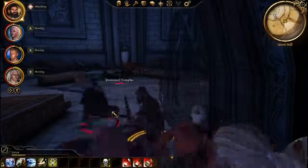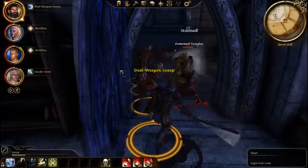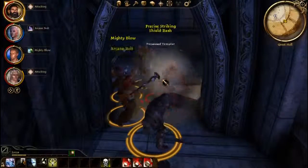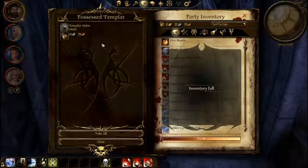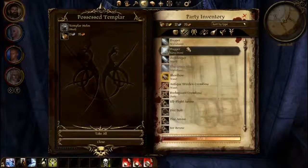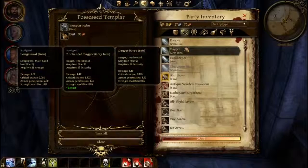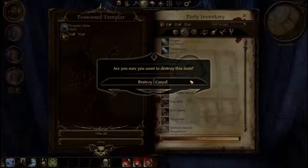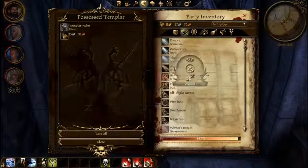Oh, these are possessed templars. Templar helm — ooh, that's probably pretty good. My goodness, my inventory is so full. I never changed up my dagger. Let's destroy that one, let's destroy the short bow — 8.8, 9.6, 6.0 — yeah, get rid of those.